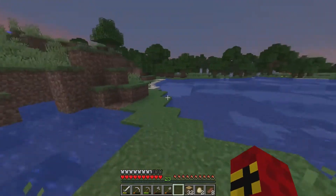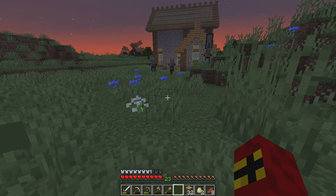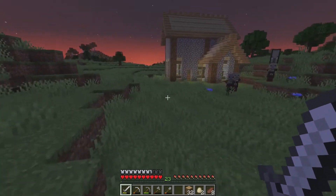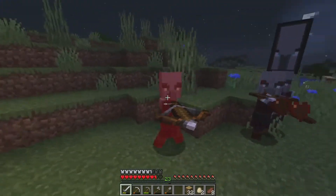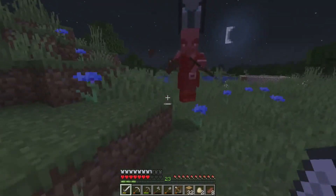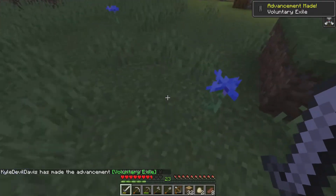Our house is defended. This technically isn't a village but let's try to take out one of these — they're hitting each other. We got a crossbow! Now we've got the bad omen effect but I can't pick up the banner.